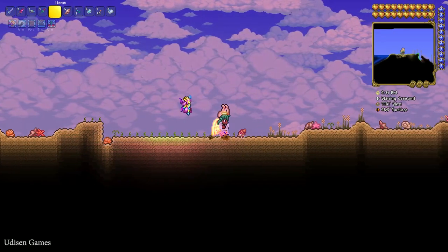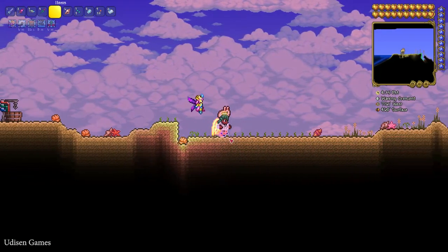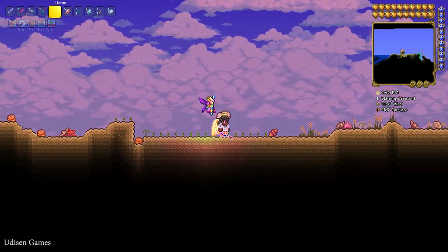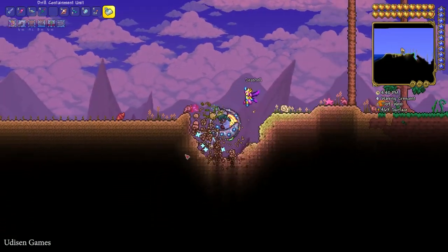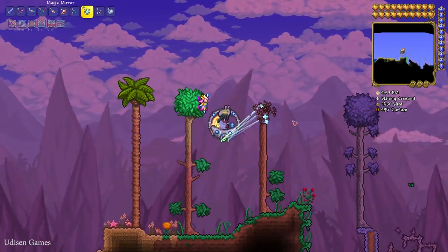I simply place sand blocks in a row and plant the Waterleaf seeds. Waterleaf can also appear randomly if you build a platform with sand in any biome. That is how the system works — it only consumes a small amount of sand or pearl sand blocks.